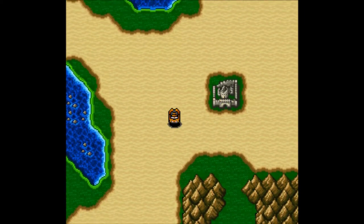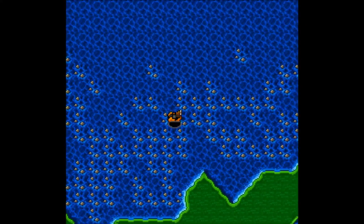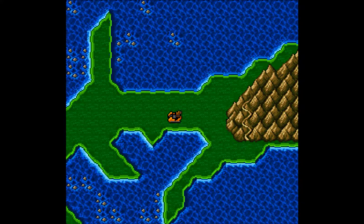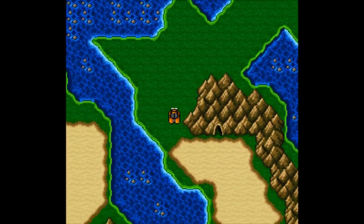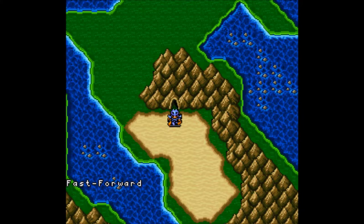To the northeast we have our destination, which was previously unaccessible but now we have the hovercraft to get there. We could go to the mountains but it's actually blocked off by ice. We're not quite there, and we do need to take care of Rosa's situation, so let's park, save, and go take care of business.